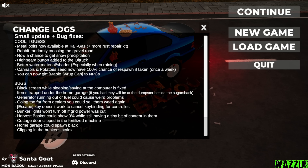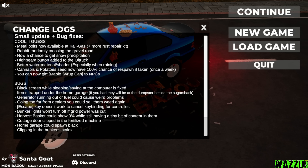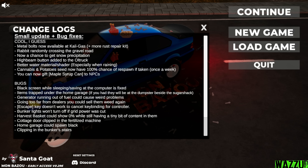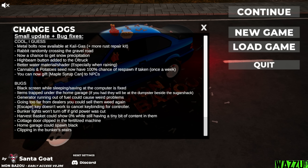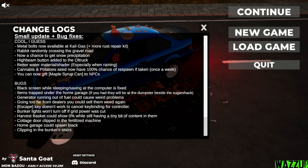Now chance to get snow precipitation. High beam button added to the old truck — before we didn't have any buttons in the interior, and now we have press K to get the high beams. Better water material/shader especially when raining — I'm gonna test out my RTX for this one. Canopy and potato seed now have 100% chance of respawn if taken once a week.